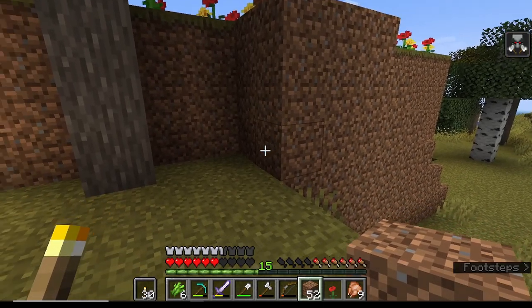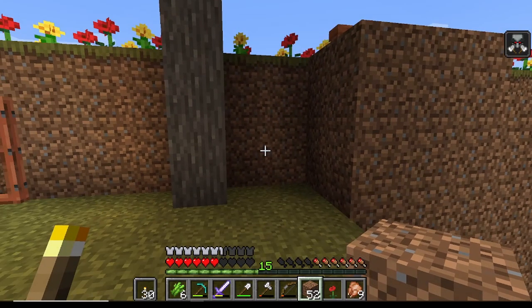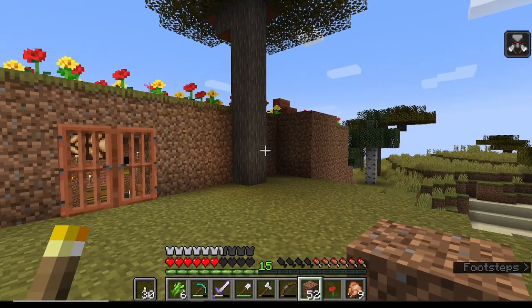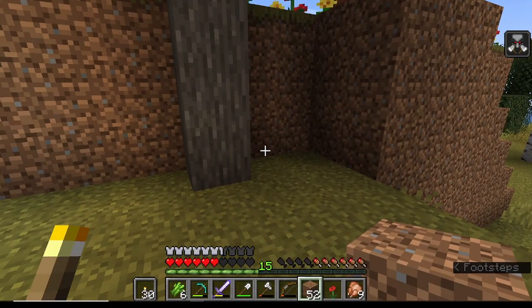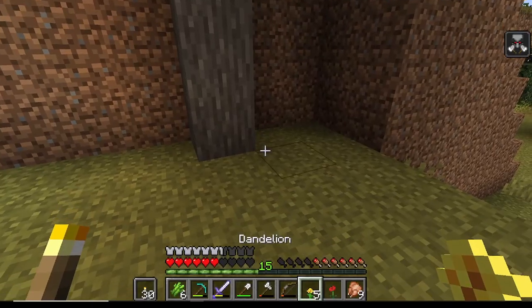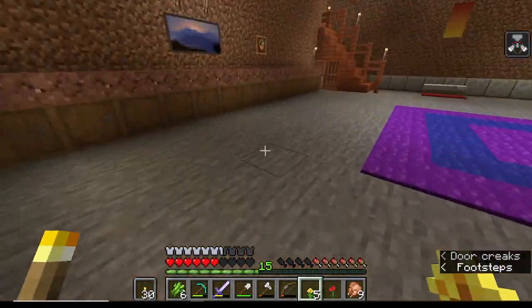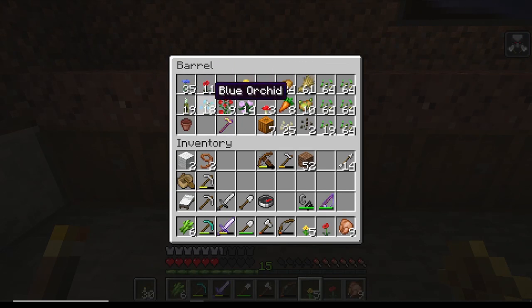This looks a little awkward because that tree's right there. Maybe we do something with that - just cut the whole tree down? Can we plant things underneath the tree? What kind of plants do you want? Want to check out the other flowers you have? You have sunflowers, azure bluets, dandelions, poppies, cornflowers, blue orchids, rose bushes, or peonies.